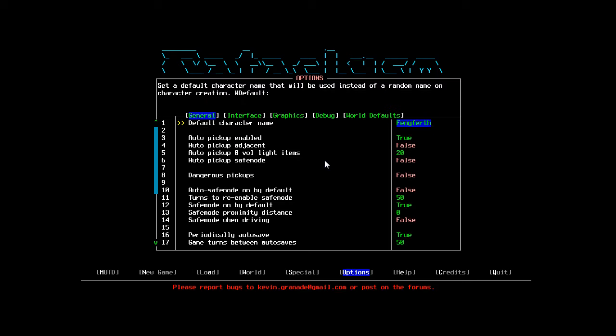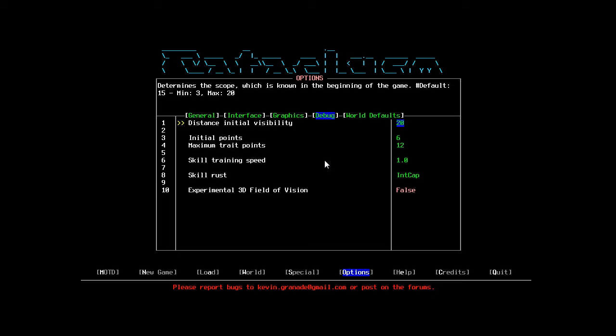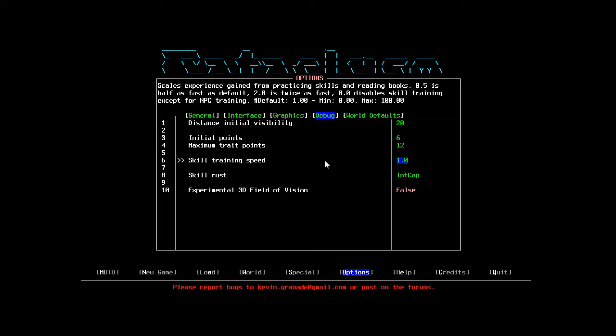The first thing I noticed was the default character name — you can put a name in and it will default to that when you make a new character. Really cool. There's also a new debug option: skill training speed. If you put this on 2, you'd actually double the amount of skill you gain, so it takes half as long to level up. Pretty cool — we're going to keep that at 1.